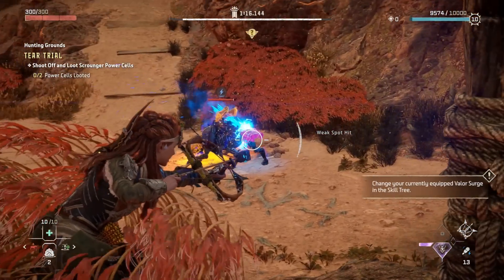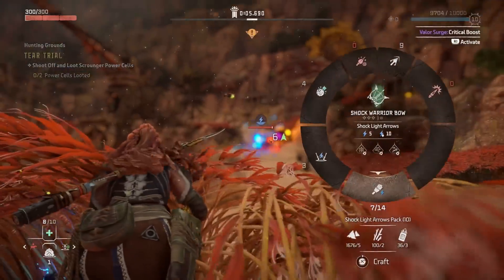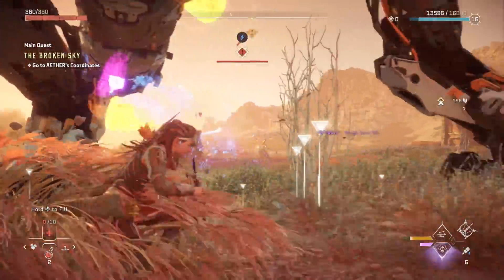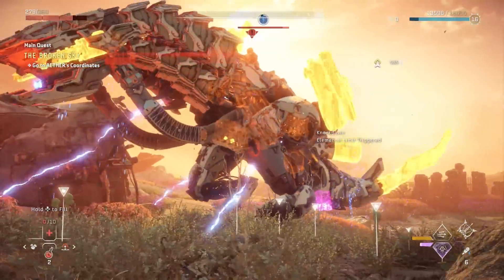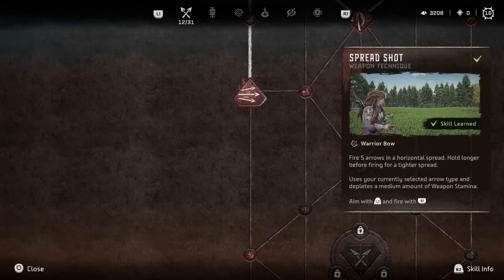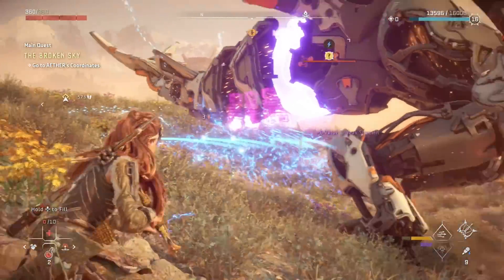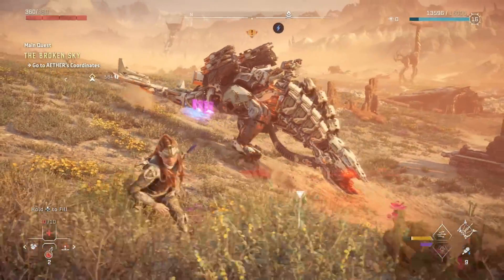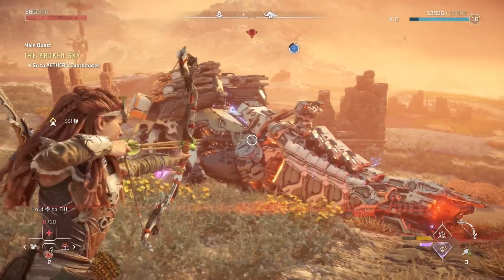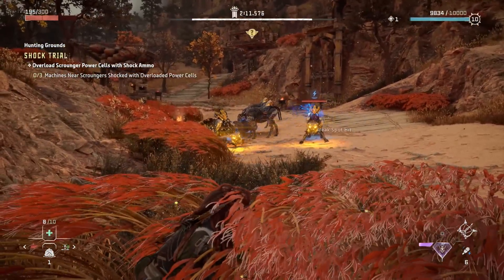Warrior bows in general are really strong in this game, and especially the shock one will be very helpful early on since many enemies have a weakness to shock damage. Some of them can even be set up for chain reactions to deal really high AoE damage to nearby targets. To make this weapon even more amazing, couple it with the warrior spread shot from the warrior skill tree — this lets you fire five arrows at the same time instead of one, costing only stamina. So you don't consume five shots, just one, but you shoot five arrows simultaneously. It's especially amazing against tougher challenges where chain reactions are harder to set up.